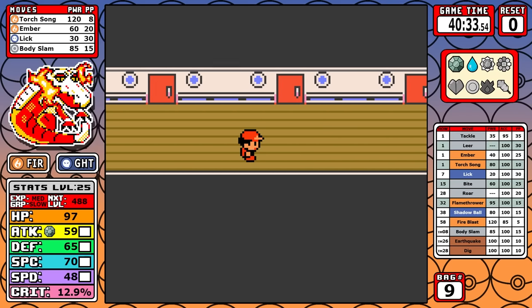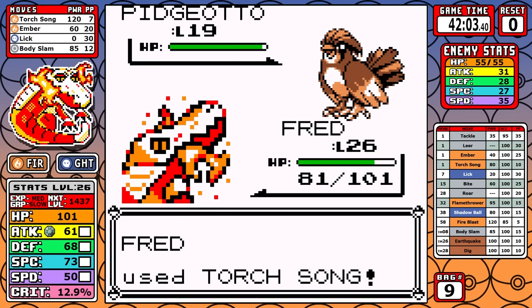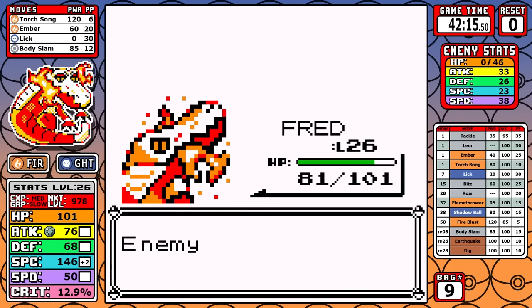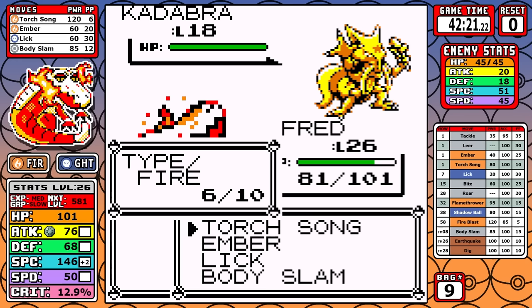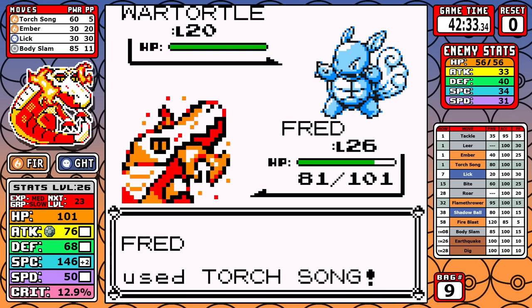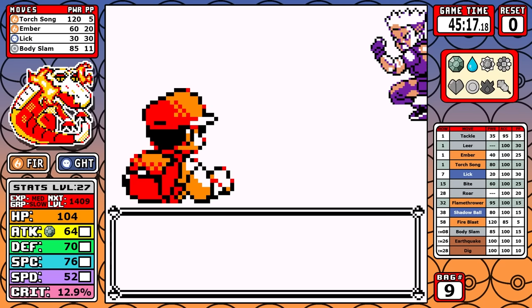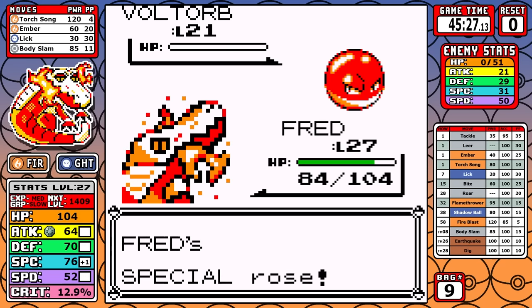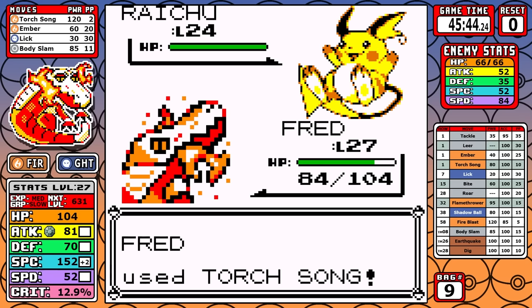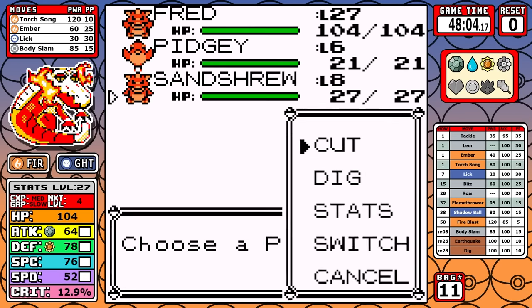I pick up the Rare Candy guarded by the Gentleman, then Rival 3 shows everything you need to know about Skeledirge. Torch Song one-shots Pidgeotto, we keep using it, and by Kadabra we use Body Slam. The Special boost plus Torch Song can one-shot a very bulky Wartortle. For Lieutenant Surge, if you get to use Torch Song on both Voltorb and Pikachu, by the time you reach Raichu you can easily one-shot it. Torch Song is strong — that's all you can say.